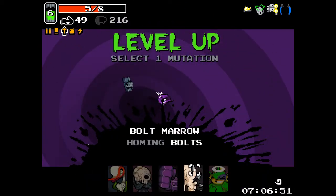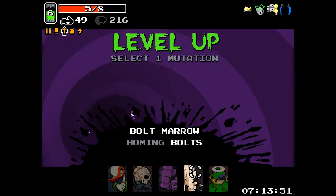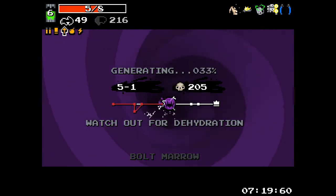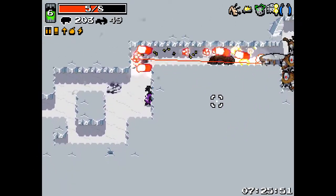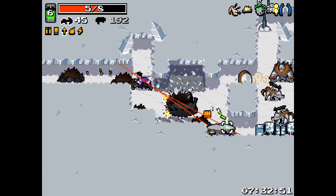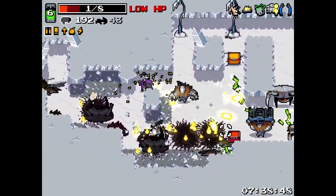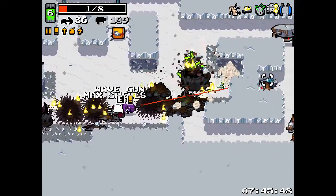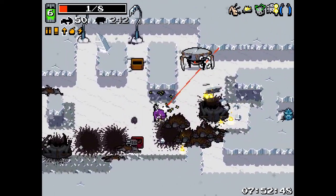Level 1 cleared. We should definitely go with strong spirit right now, but I do want bolt marrow - so we are going to risk it. You should never do this, but we are going to risk it.